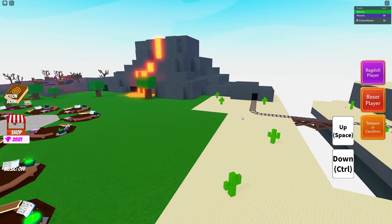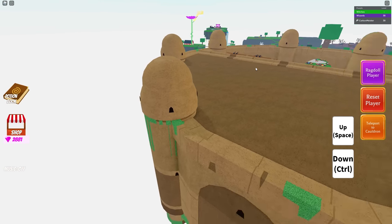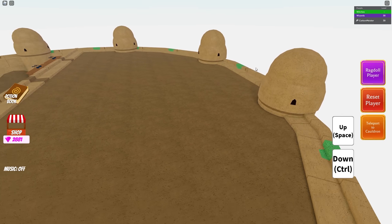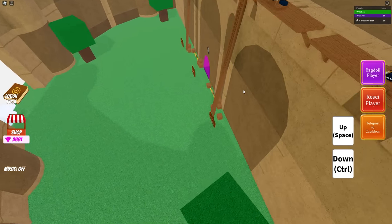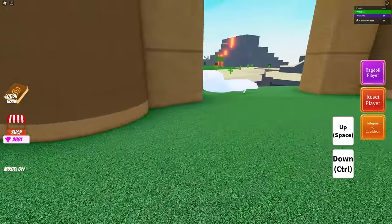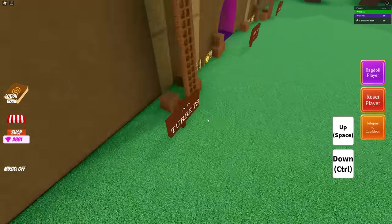Now that we can basically fly around, let's start looking. The most recent update did use the castle, so it would kind of make sense it would be over here. I'm not really seeing anything though — I should probably check the Discord too — but so far absolutely nothing going on over here in the castle.